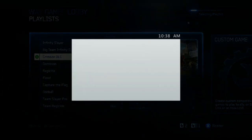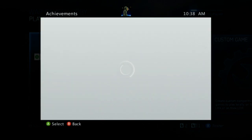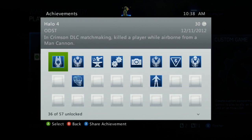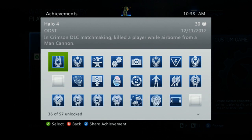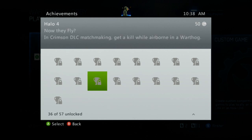First I'm going to get into the achievements because there are seven new achievements. This first one I actually got — it was kind of like a glitch — because it says in Crimson DLC matchmaking, killed a player while airborne from a man cannon. I actually rammed my warthog into an enemy's warthog and we both exploded and this achievement popped up, which was pretty confusing. The other one is: in Crimson DLC matchmaking, get a kill while airborne in a warthog. These achievements are very focused on the man cannon, which is a little annoying because it's one of those things where you're going to have to boost for unless you just get really lucky. This one's not too hard — you just go over a ramp and get a kill with the warthog.